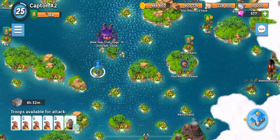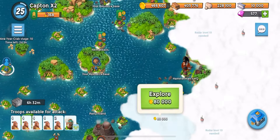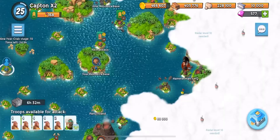Hello and welcome to a video on how to beat Hammerman HQ level 30. You unlock Hammerman HQ level 30 at Headquarters level 9, Radar level 9, and obviously by discovering some more of the Archipelago. We're going to be using all Warriors with Dr. Kaven. Dr. Kaven is going to be level 3, my Warriors are level 2, and most importantly my Shock Bomb is level 2. Those are the levels and requirements that you need.